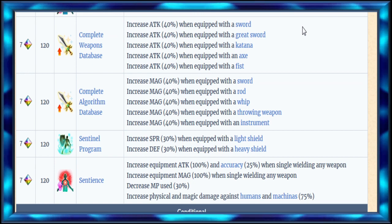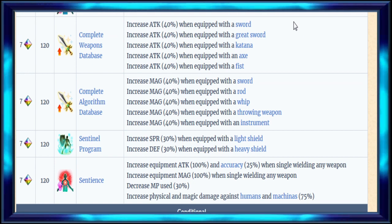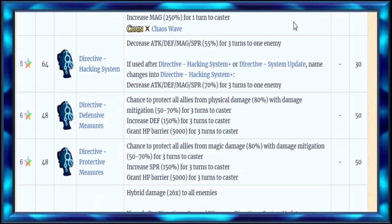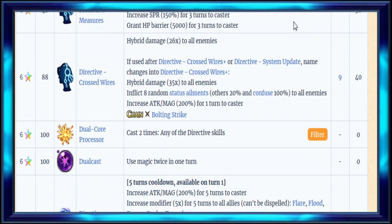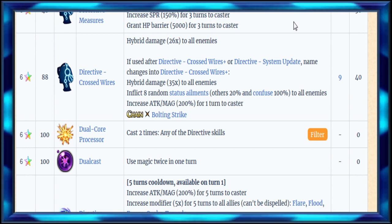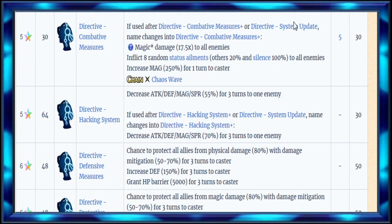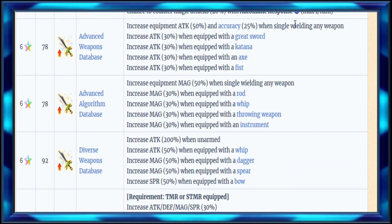Even though she doesn't have any evasion in her kit, you can still make her 100% dodge and she'll do really well as an evasion cover tank. She can't provoke, I don't believe. But if she could dodge-provoke, that'd be really good. You might be able to make her auto-evoke and auto-dodge, but that would require a lot of gear — more than what most people may have.